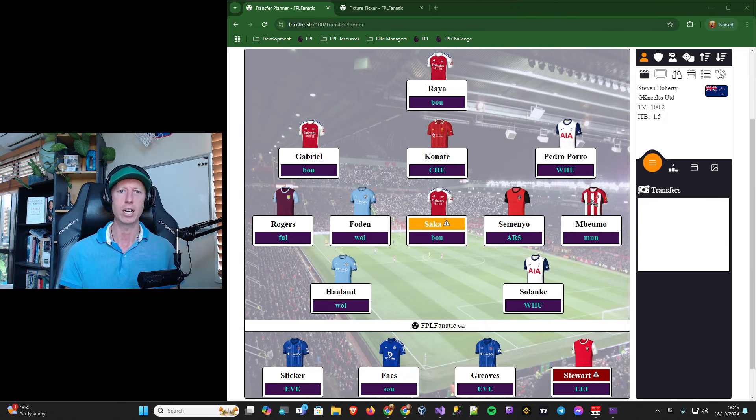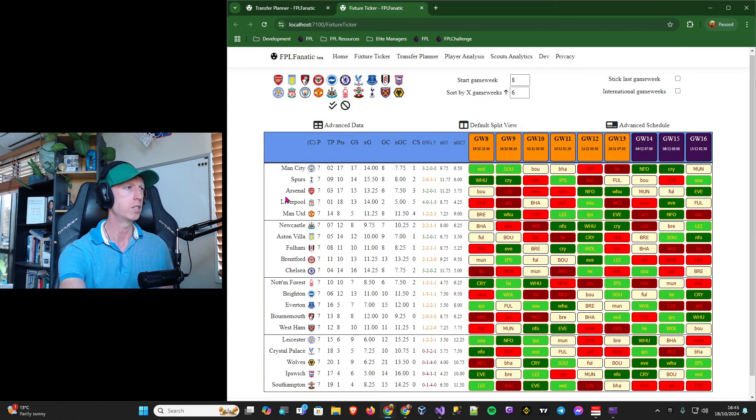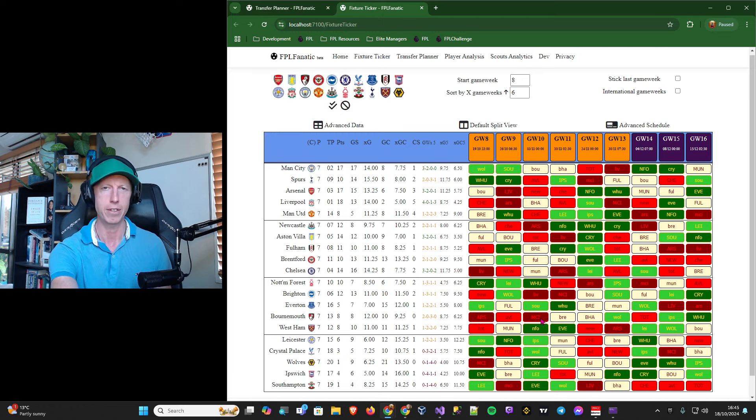Semenyo does have some really nice fixtures from game week 11 onwards. Looking at my fixture ticker — Arsenal at home, Villa away, and City at home are the three fixtures I'm trying to avoid. But from game week 11, Bournemouth have a really nice run: Brentford away, Brighton at home, Wolves away — all three of those teams have been and will be shipping goals — then Tottenham at home, though Tottenham's defense hasn't been resolute, and then Ipswich away and West Ham at home. It's a really nice run for Bournemouth.